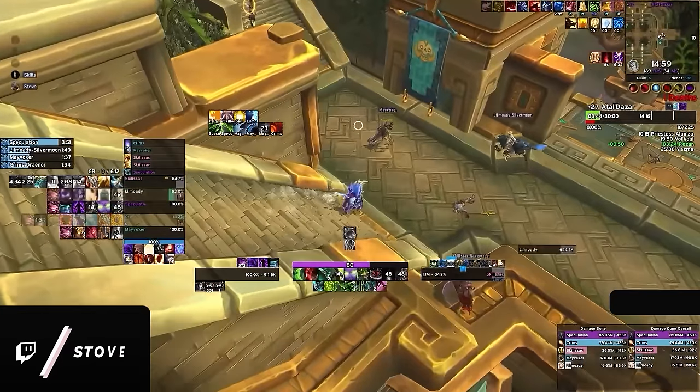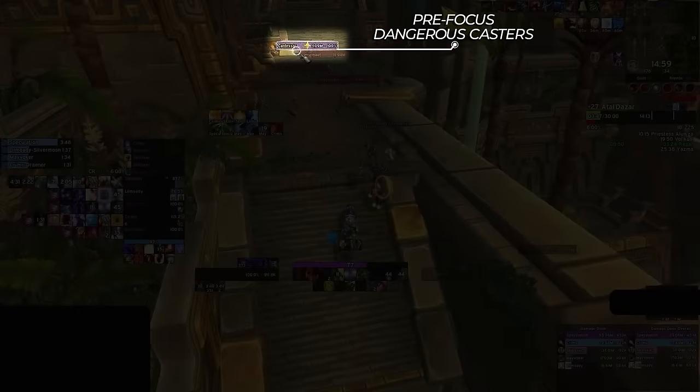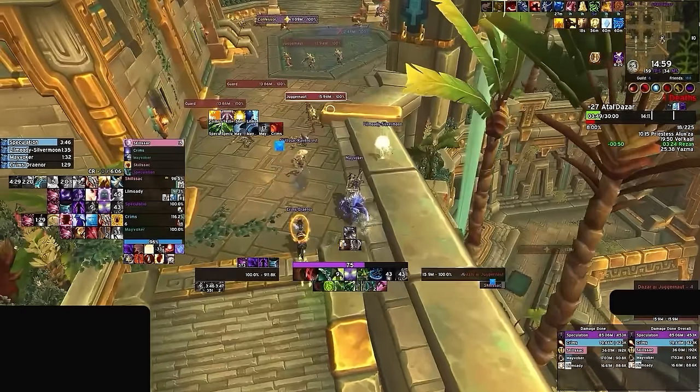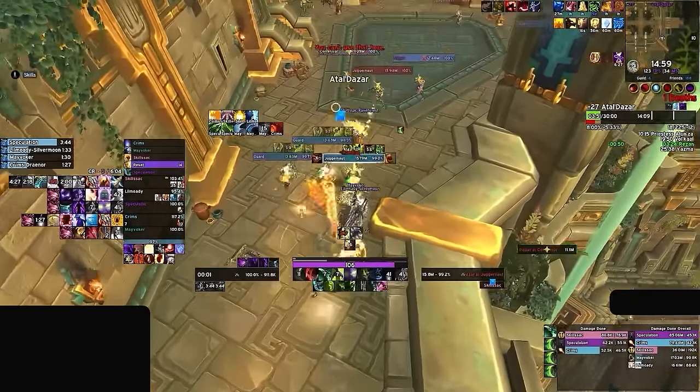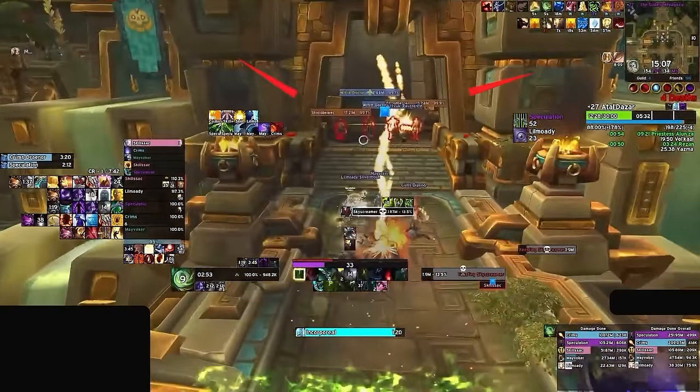Even if you aren't using our profile, you should get in the habit of pre-marking dangerous casters, which is exactly what Stove does here, focusing the confessor in advance so he doesn't have to sift through a wall of nameplates mid-pull and struggle to find a target to interrupt. Finally, be on the lookout for any brown-colored nameplates, because if you see these, you know the mob has a cast that can only be stopped with other forms of CC, like a stun, disorient, or incapacitate.